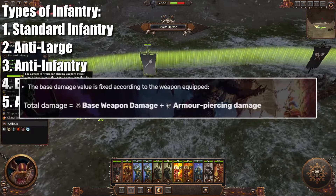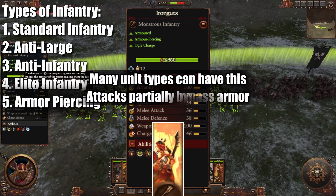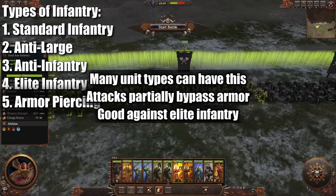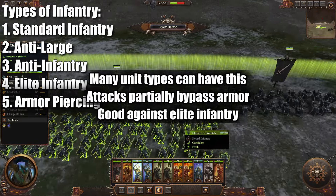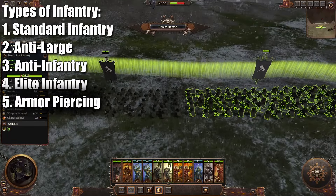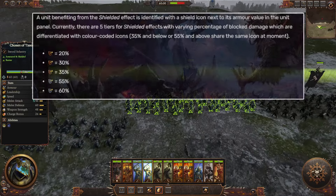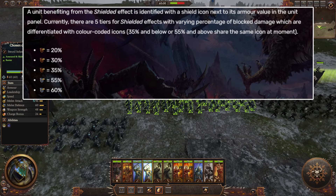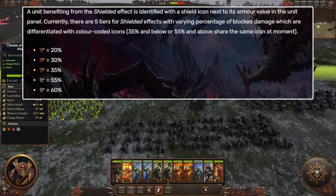Next up you have Armor Piercing units — our Halberds actually have this as well. Basically, it just means that a portion of their attack damage, or all of their attack damage, is armor piercing, which means that it ignores the armor values of different troops, allowing you to do more damage against troops that are heavily armored. This is specifically good against Elite Infantry, as any sort of normal Marauder without armor piercing is not going to be able to get through the armor and will do significantly less damage than they normally would. You also want to keep in mind that some of these troops are going to have shields. Your Spearmen, your Halberds, and your Great Swords — which are typically your armor piercing, your anti-infantry, and anti-large units — typically won't have shields. They're usually two-handed weapons, or you might end up with dual weapons, which also can't have a shield.